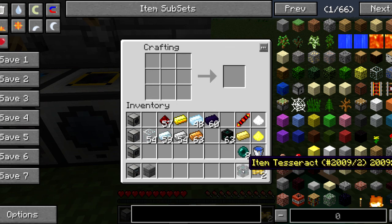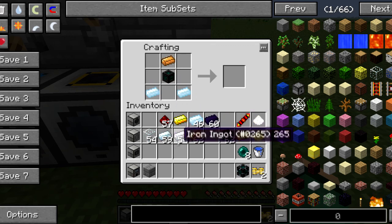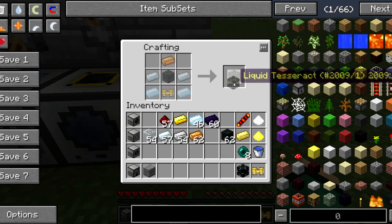The liquid tesseract is crafted by taking an unattuned tesseract, placing copper on top, tin on the sides, silver in the middle, and a pneumatic servo on the bottom.